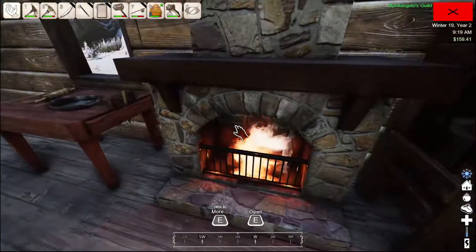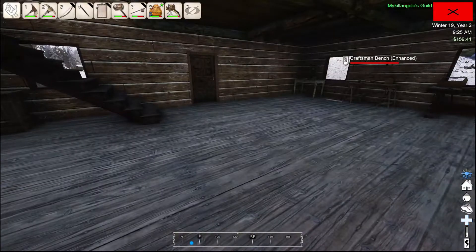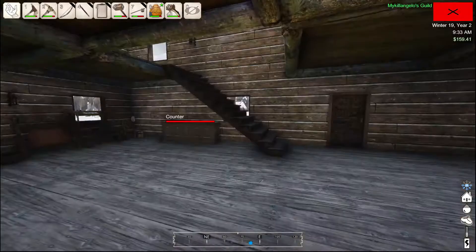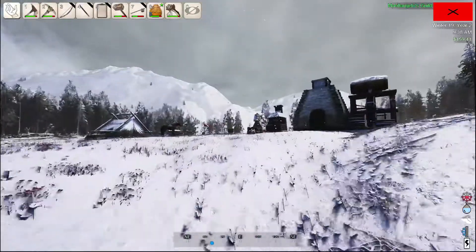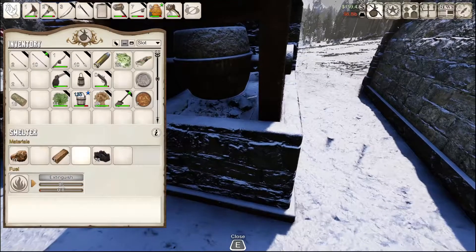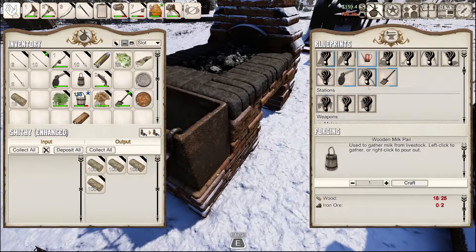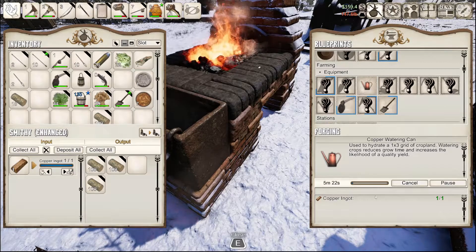I only have $159, I don't have very much money. I don't have anything in there. I'm not warming up at all. I think I must be on top of this fire. Let's just go - I'm not gonna sit by the fire all day. Do I have any copper on me? No, we'll grab some. I think I just need a bar. Oh, I have everything! We'll craft it - five minutes for that.